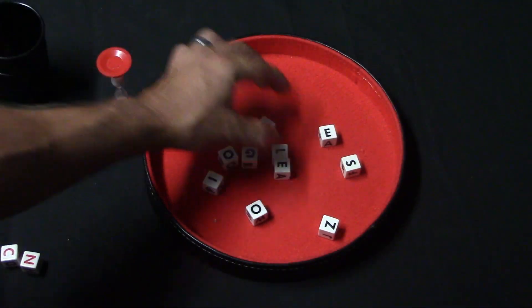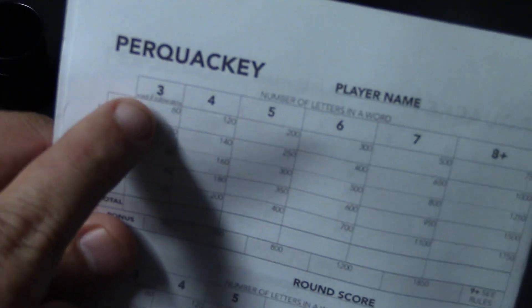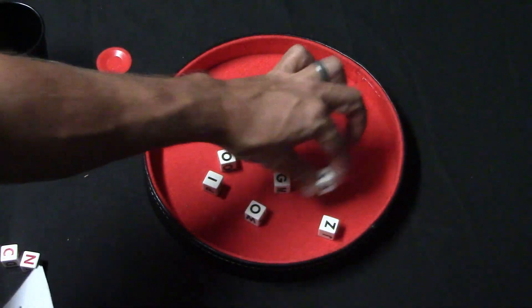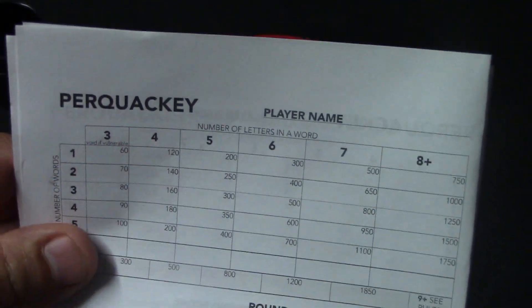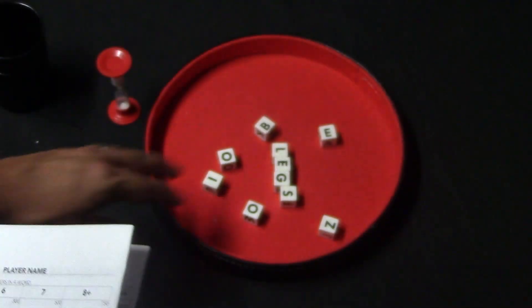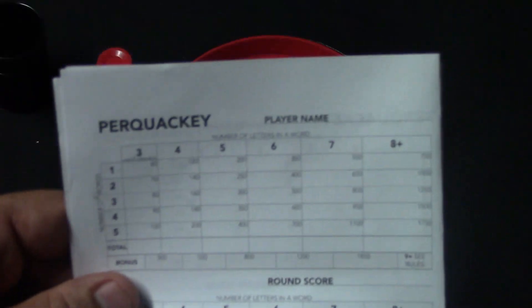Let's say I made the word 'leg' — you write the word leg in here and this gives you 60 points. Let's say I then made the word 'legs' — now I have a four-letter word, so I write 'legs' in here, and this will give me 120 points. Play continues like that until the timer runs out, and then you total up your score.